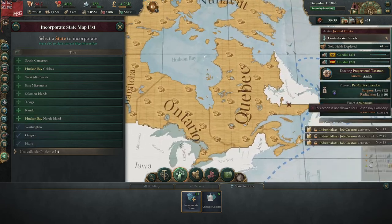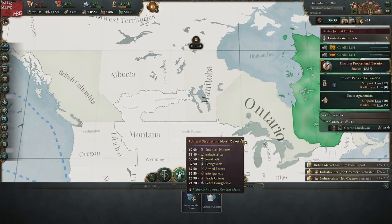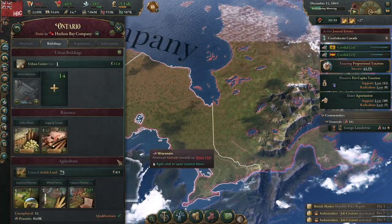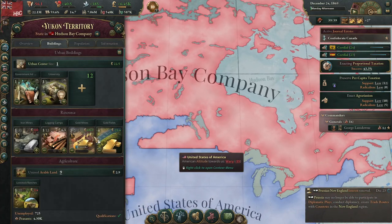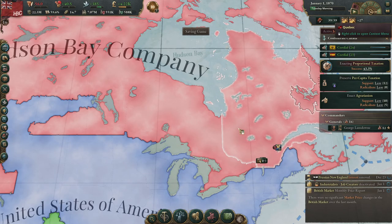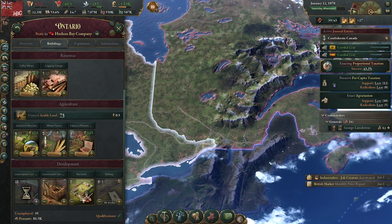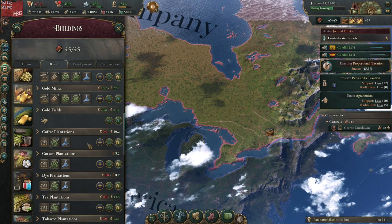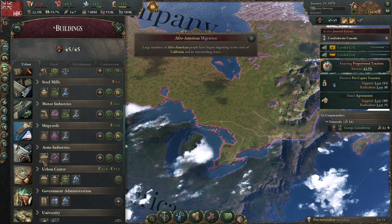I've incorporated some of my states, which is a little odd. More gold gone in the Yukon — just as I was hoping to do something else with my construction, off again to build more gold mines. They're just great — we're making 33k from minting alone. I did not see that technology. Rifles and such — okay, that's all done.